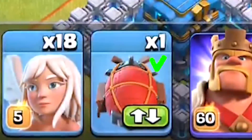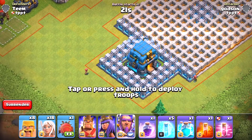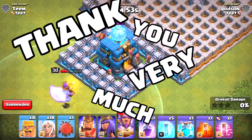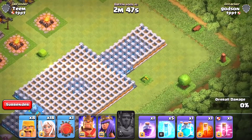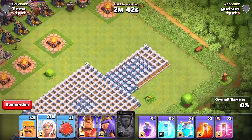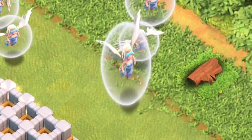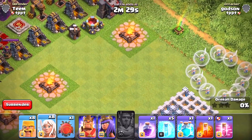We've got the battle blimp. Can we get the Grand Warden on this? We'll have him unlock it — thank you, Grand Warden. The Grand Warden is still a lover, he doesn't like to hit hard, those are love taps. We'll have the healers all the way around. We gotta hurry because that Eagle Artillery is about to blow.